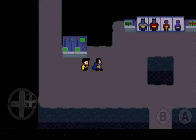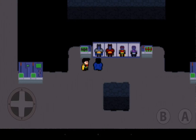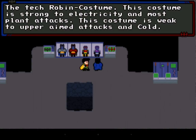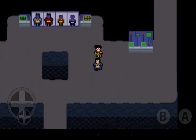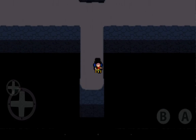Let's go over to this machine. There's a thermal bag costume — a costume that prevents any major freezing but is susceptible to nature-based moves; good against mid-aimed attacks. There's the regular Batman suit. Then the Robin Tech Costume, strong against electricity and most plant attacks but weak to upper-aimed attacks and cold. Lastly, the regular Robin costume, good for the most basic things.